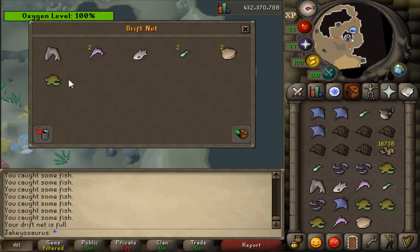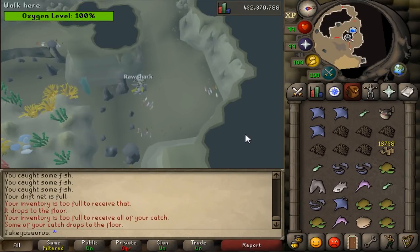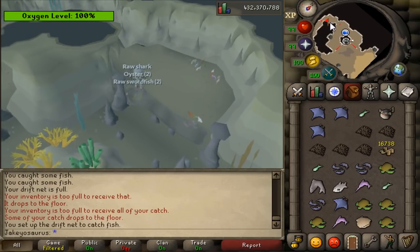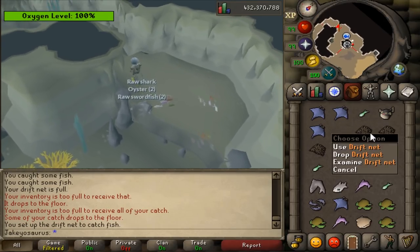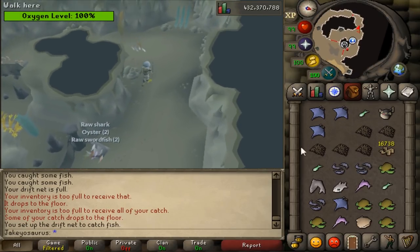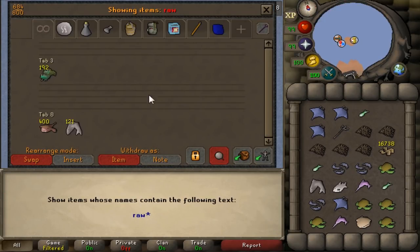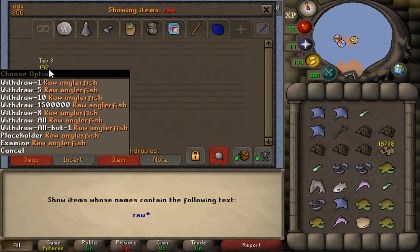Harvest all the fish. Oh dude, look at all these fish! I haven't got enough room - reset the thing to be efficient and then run to the bank. It looks like I'll be doing like five drift nets per trip. I just paused the timer to check how much raw fish I had: 121 raw sharks, 400 monkfish, and 192 anglerfish.